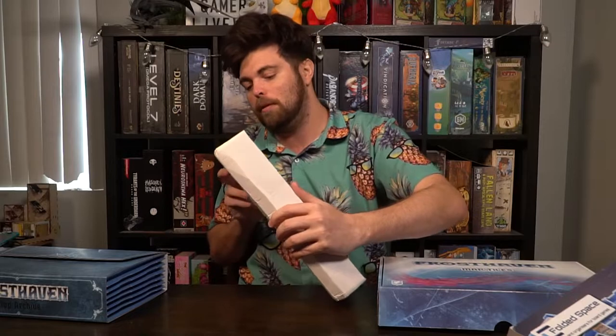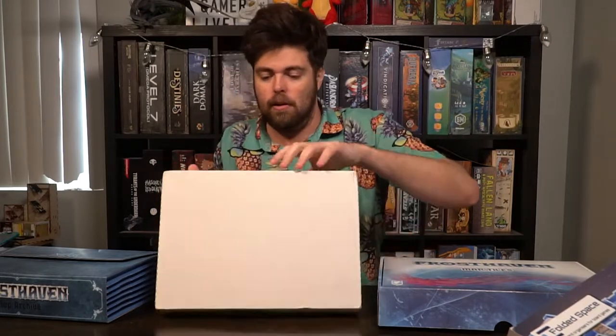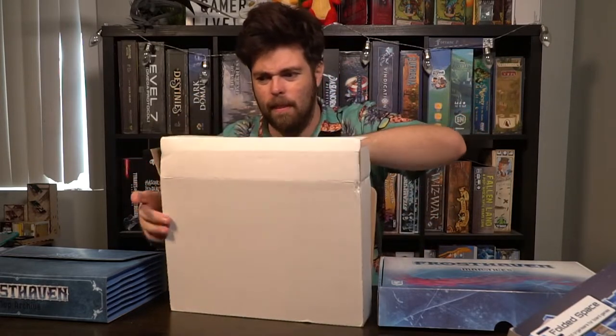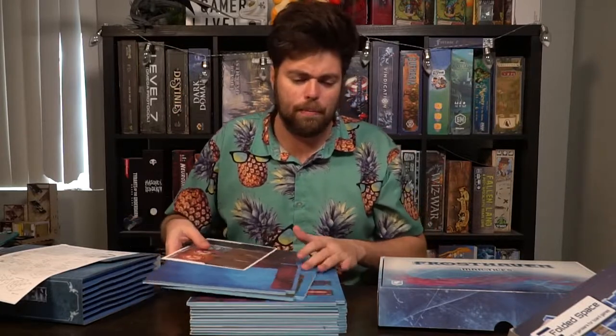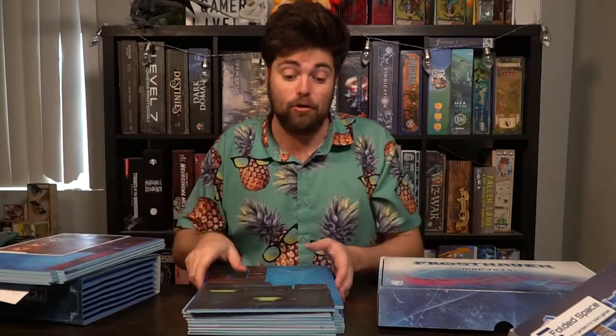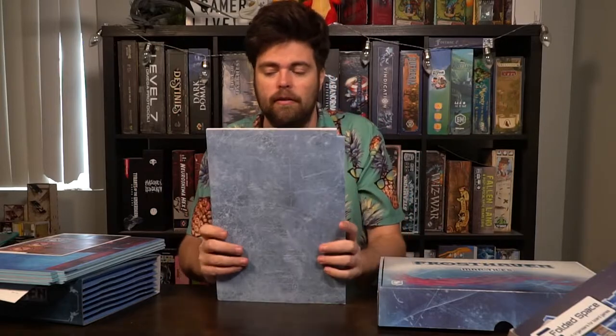It's going to include all the different wooden pieces you will need in order to organize the entire game of Frosthaven. All the inserts just kind of fall out, and all of them are punch-out-able. This all fits perfectly in here, and once you punch them out you're going to be adding them to the box to make sure that everything fits nice and snug. There's a ton of these pieces to utilize to make that box fit perfectly.